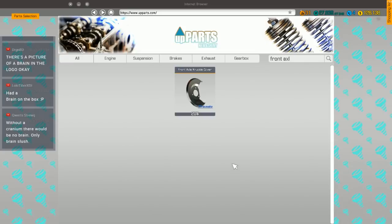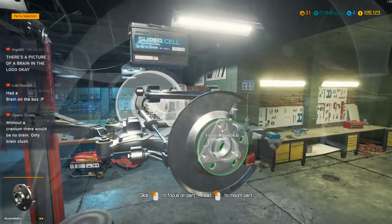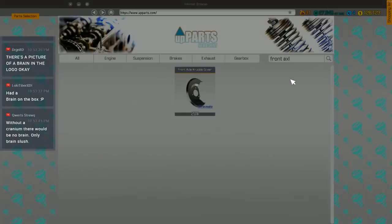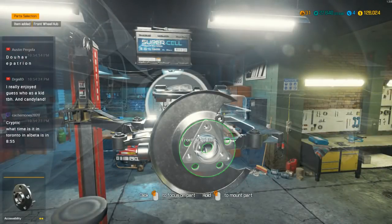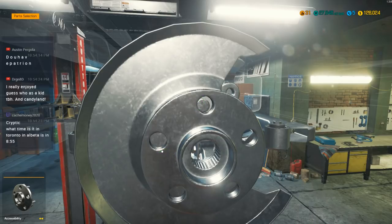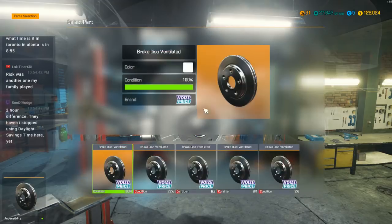For an axle knuckle cover — we got that. Front wheel hub. Very slowly getting this all finished — so many parts to buy. What time is it in Toronto? It's like 5 minutes to 11 right now. Time flies when you're rebuilding a Porsche. I wish I could rebuild a full car this quick — it'd be amazing. Not to mention buying one for like $5,000.